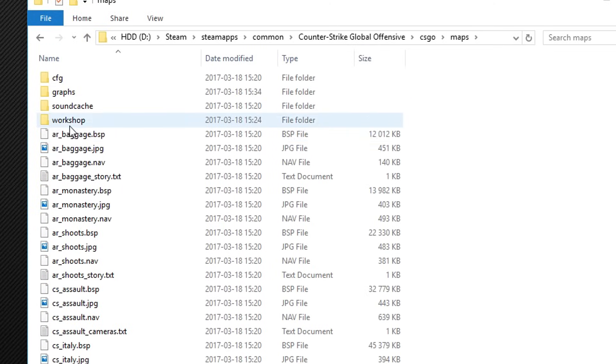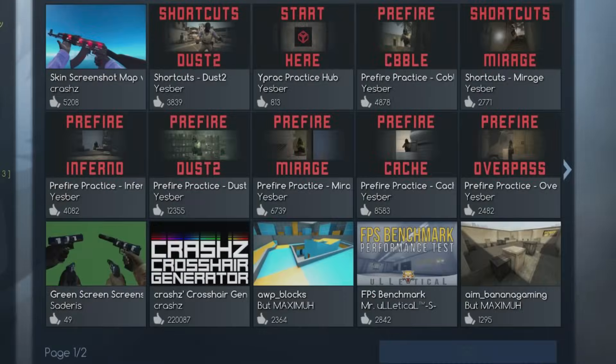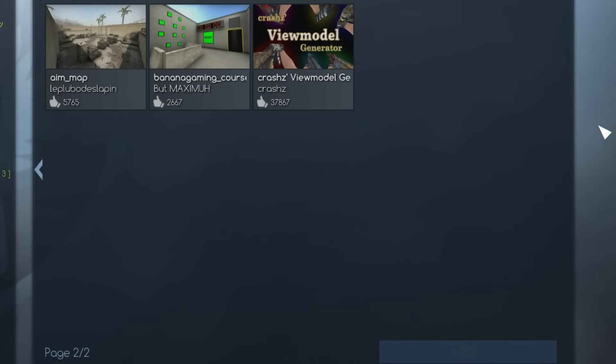Here's where all your workshop maps are stored. I have 31 folders which results to about 2GB of data. But if you look in-game, I only have 18 subscribed maps.